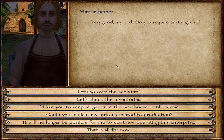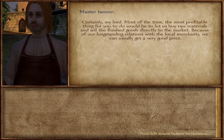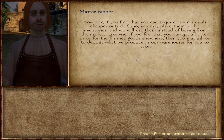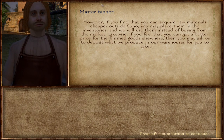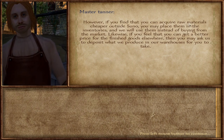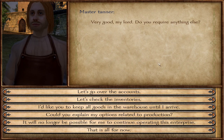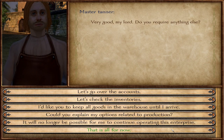We can ask the Guildmaster many interesting things — for example, he can explain the options related to production. As we already have a high Trading skill, we can try to buy hides, which is the raw material we need for this tanner, from villages, as they tend to have stable and cheap prices — and bring them to him, putting them into his inventory. This could have a very profitable outcome.